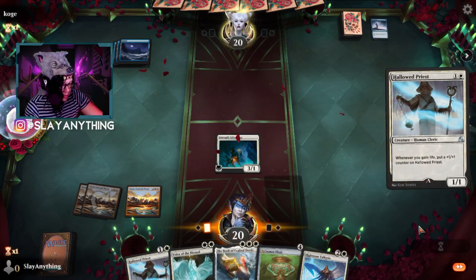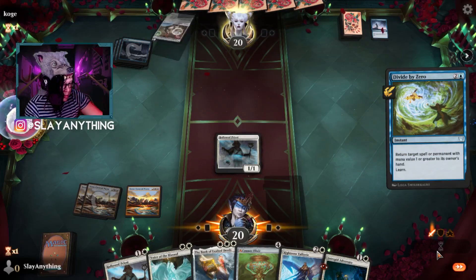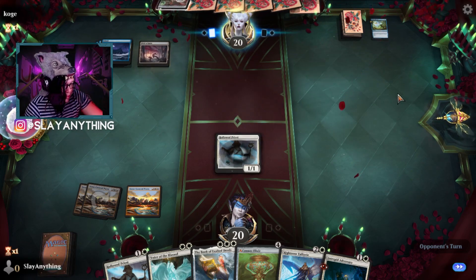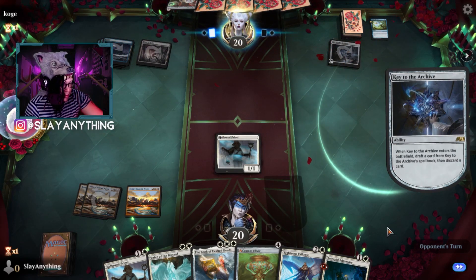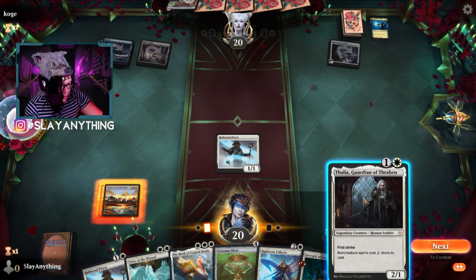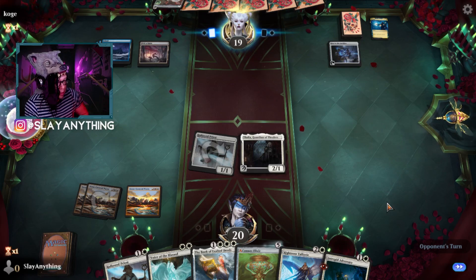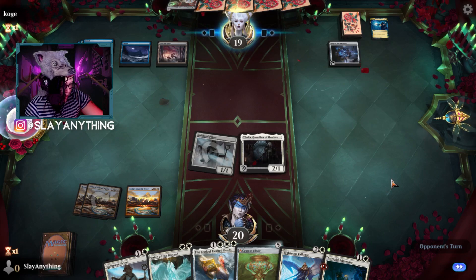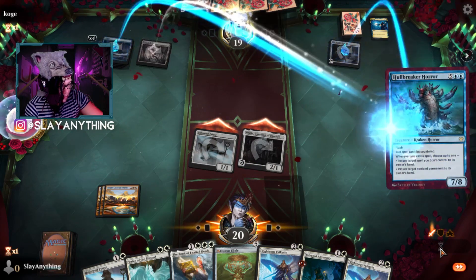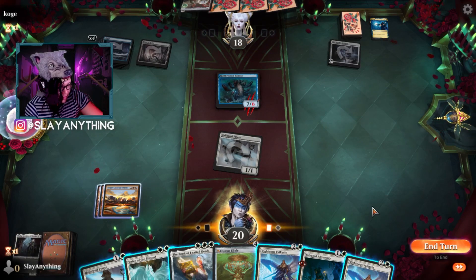Let's play Hallowed Priest. The more Fading Hopes and Divide by Zeros we get out of their hand, the better, because we want to ensure we are getting rid of those threats — especially with a blue deck, there aren't necessarily as many threats to pull from. Sweet, sweet, sweet. Let's play Thalia, swinging for one. Love to see some Mana! Opponent's going to play their Environmental Science — nope, no three-mana Environmental Sciences. We're just swinging full steam ahead for three. Well, damn — that is a thing.